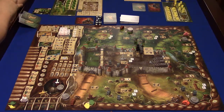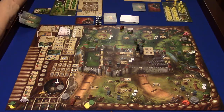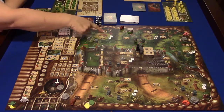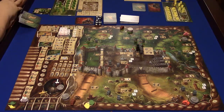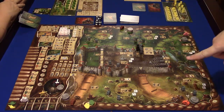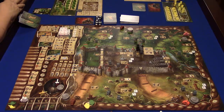Going through all the gathering sites: the Armory — the passive action is take any one weapon die you want. The Workshop — the passive action is get one tool resource. The Woodcutter's Hut — the passive action is get one wood resource.